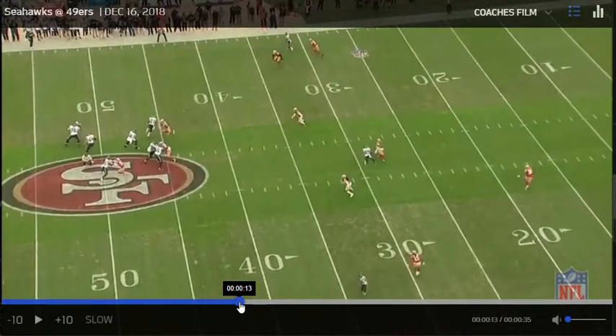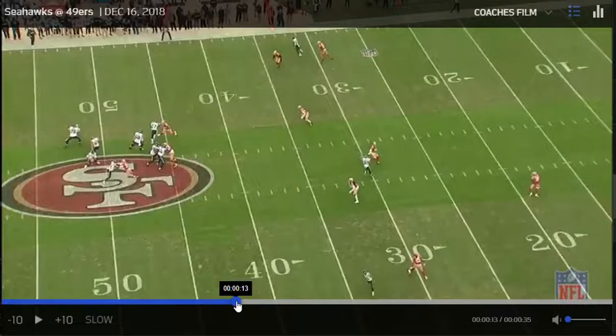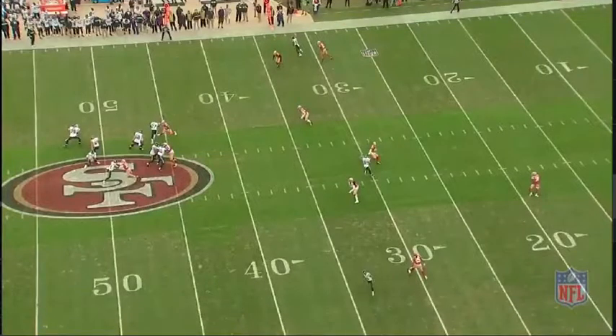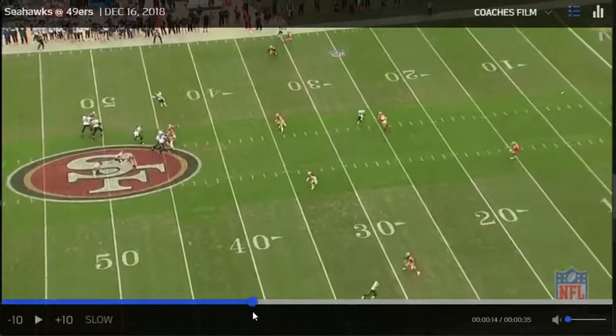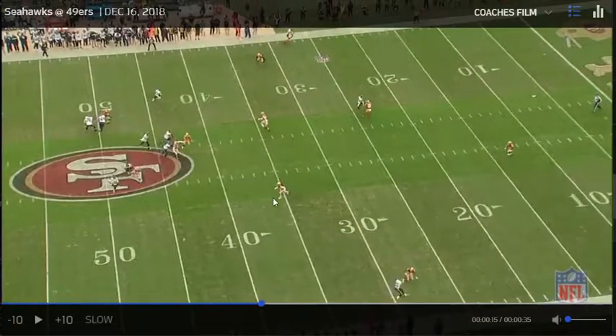One thing you have to remember: once a quarterback leaves the pocket, there is no illegal contact down the field anymore. So defenders have to be aware of this, because so many times they'll just try to shadow their man. Once that quarterback breaks the pocket, they can hit the receivers. This is no longer protected — receivers can run their routes, but this is backyard football and these guys are open to be hit. This is why you play zone against running quarterbacks, because now you have guys with eyes on the quarterback and they're able to attack.